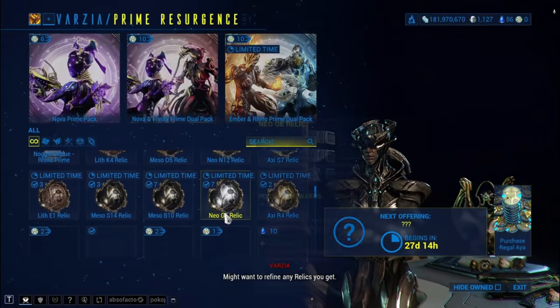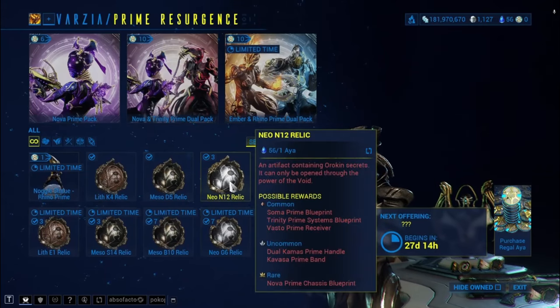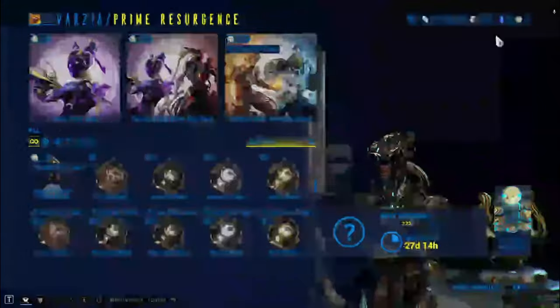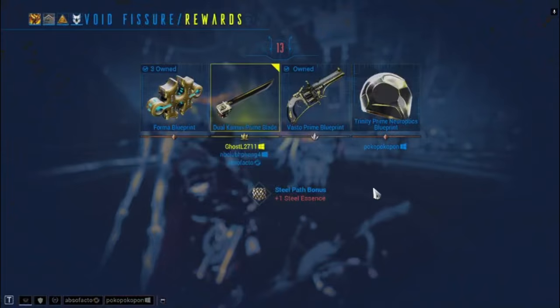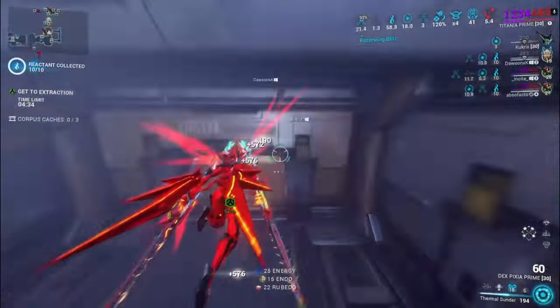I saw a lot of guys do this. I recommend farming with lith relic now because relic mix 2-2 and drop rare is not too hard. If you focus on rare or silver drop, you must use the rad share method with other players. Here is a fast run — just buy 5 relics at once and you can get all the drops.